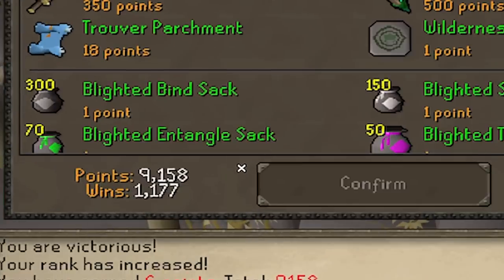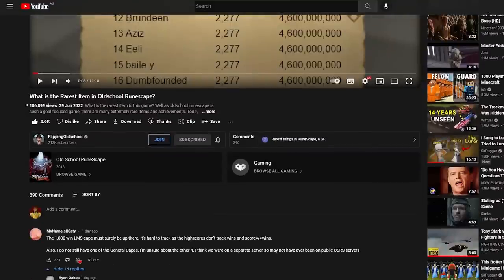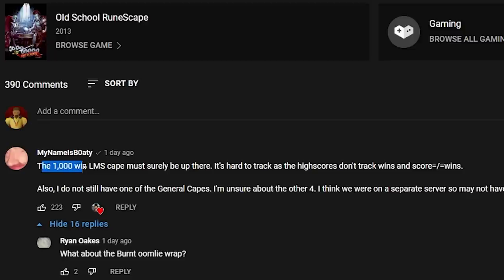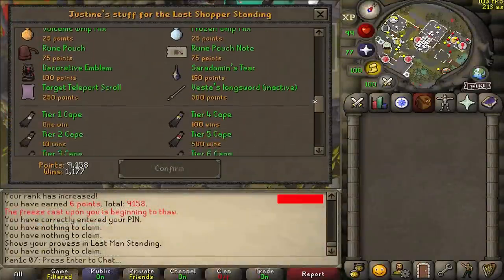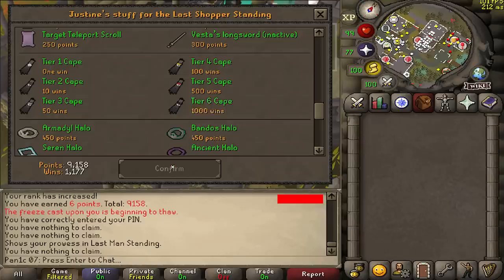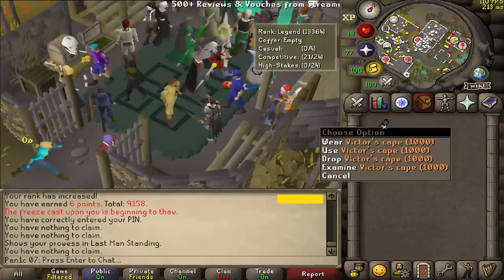I just realized I have over a thousand wins, and I saw a comment by Bodhi saying that there is a cape I can get. Apparently the cape is particularly rare because it's hard to get a thousand wins in LMS. Oh here they are — Tier 6 cape, 1000 wins. Yes please. Thank you.